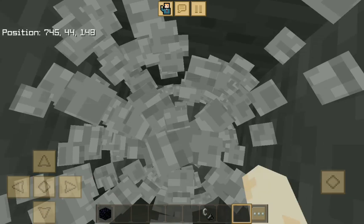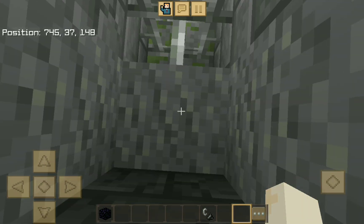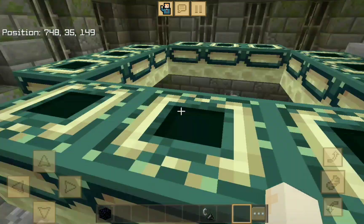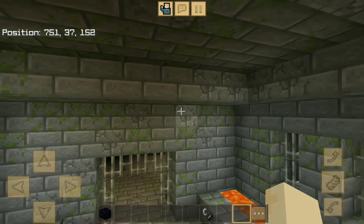You'll land in the Stronghold right there. Just break these two bars and get in, build the portal, and beat the dragon. That's all for today guys, bye bye.